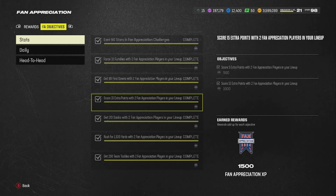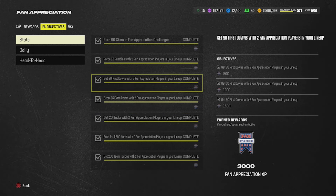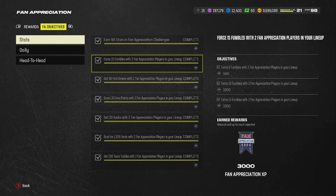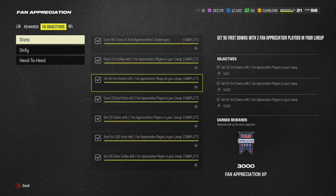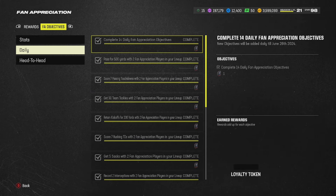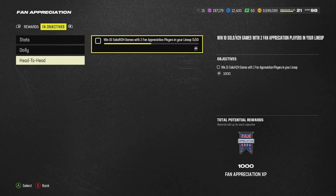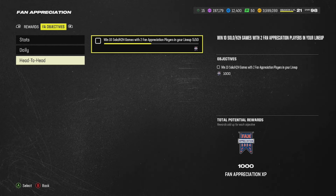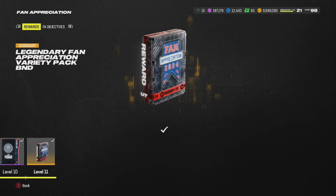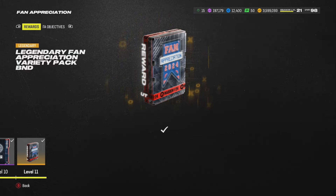To max out the field pass, I mainly did most of these in challenges. You've got to make sure you have two fan appreciation players in your lineup. If you go back a few videos ago I had a full guide, but essentially you want two fan appreciation players in your lineup so you can go into challenges or solo battles and get all the objectives done. Daily objectives also give fan appreciation tokens plus a loyalty token to upgrade Ron Clark, Plastico Burris, or Joe Thomas to a 99. I maxed everything out without doing the head-to-head 10 wins, so it is possible to skip that.